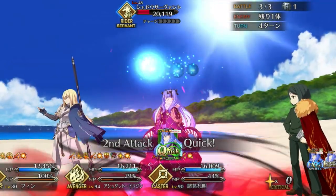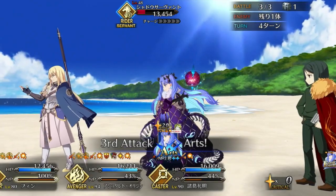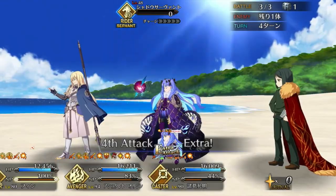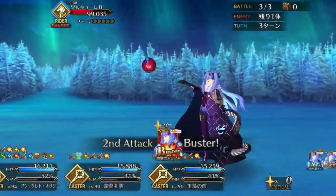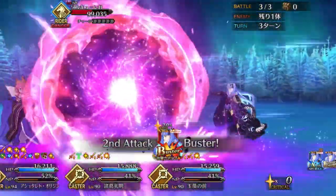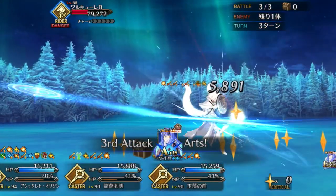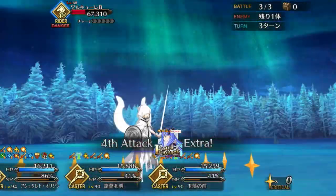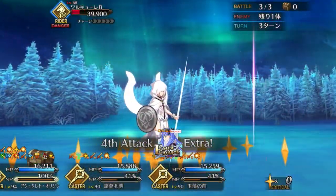However, no servant is perfect. As an Avenger, Space Ishtar only does neutral class damage against the vast majority of classes. As a result, she will often need outside support to really reach her maximum damage potential. Fortunately, this fits her playstyle, especially when looping. Furthermore, as an Avenger she has exceptionally low star weight and will likely not be able to attract the critical stars necessary to take advantage of her passive critical buffs. And finally, her NP gain on her Arts and Extra cards is solid but not exceptional, so again she will need support to truly loop.